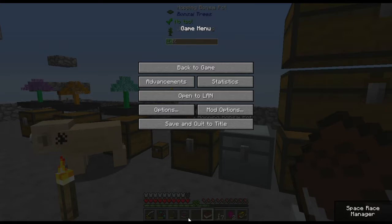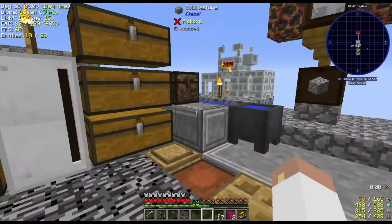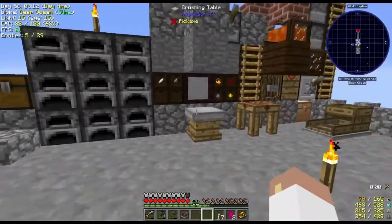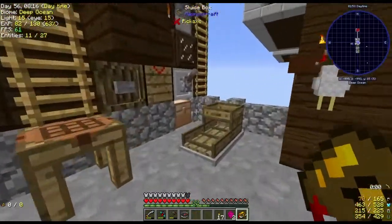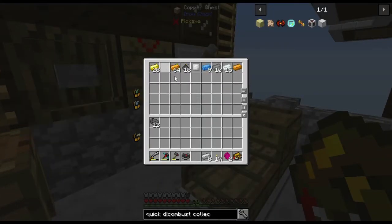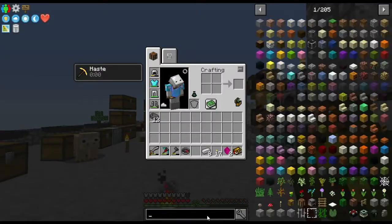It opened up the in-game internet! So you can click on something and research it — that's kinda cool. Okay, so I need — it was 15 iron? I need more iron. What was the recipe — rotten flesh and blaze? Let me check the collector and the dropper recipes.